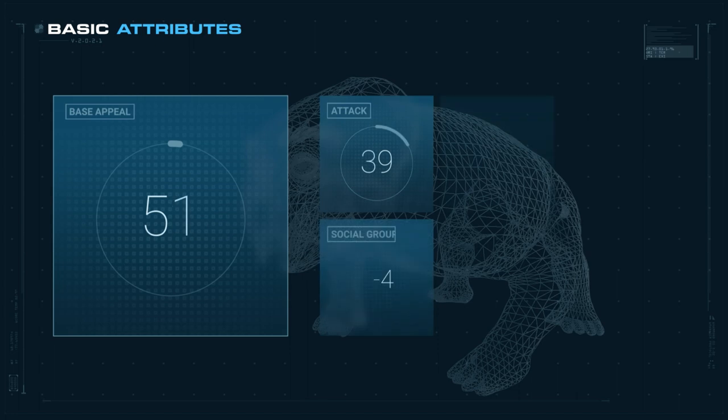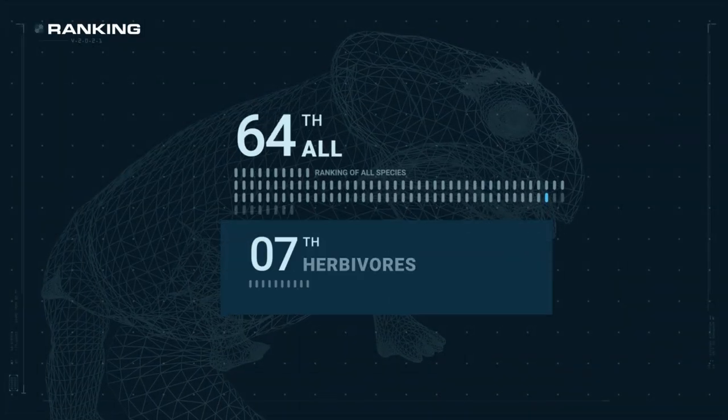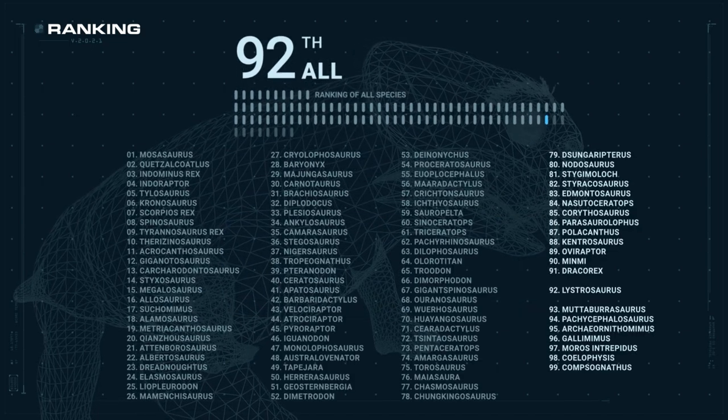Its base appeal is only 51 points, which places it in the bottom third of herbivores. With these humble characteristics, Lystrosaurus is only 42nd among herbivores and ranks 92nd overall.